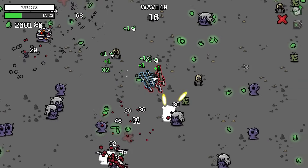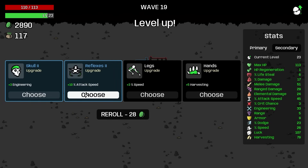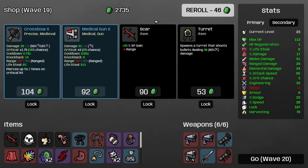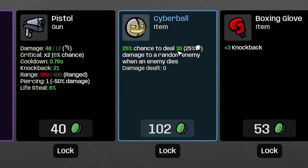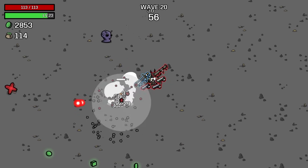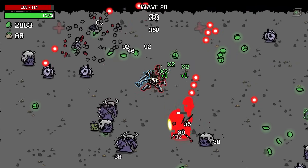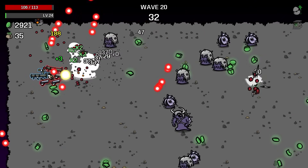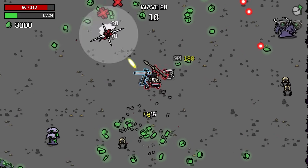We're doing okay on damage — it still could be better. The enemies need to evaporate as soon as they spawn. 10% attack speed? Yes. Another 10% attack speed? Yeah why not. We'll take another 20% XP gain and lose some range — I'm going to do that twice. We'll also take 25% chance to deal 30 current damage to random enemies when an enemy dies. Wave 20 is the boss wave — so far they're melting. The boss did manage to hit us a few times with its glowy balls.